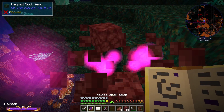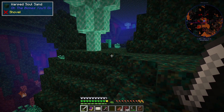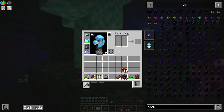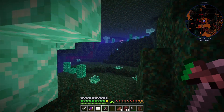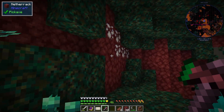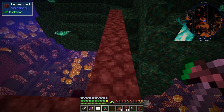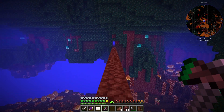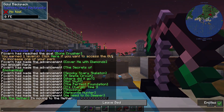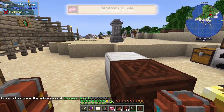Oops. What is this — warped coral block? Oh, it's a zombified hoglin, that's terrifying. I don't want tin. We're just gonna go back real quick because I need to repair this. Okay so let's cook up all of the crimson ore that I got.